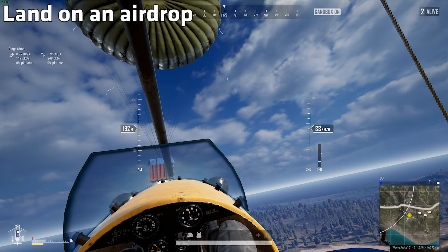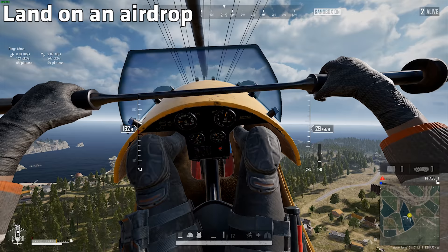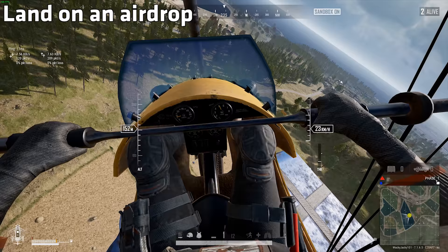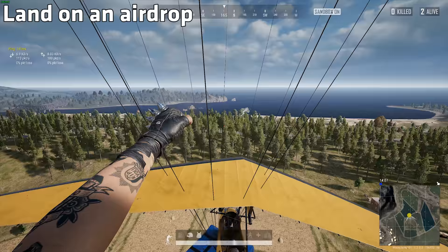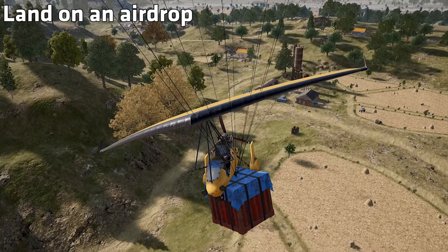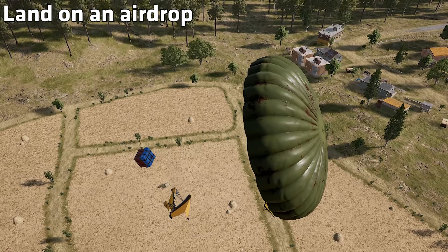Despite my many many attempts, the closest thing I ever got was this. I did land on the airdrop, but only managed to stay there for a short time before tipping over and falling off. Doing this, I noticed that the airdrop itself started tilting. So unless the glider is in perfect balance on the airdrop, it will tilt and fall off. I never quite managed to find the perfect balance, but I think it could be possible to land on the airdrop and stay stable for a few more seconds.